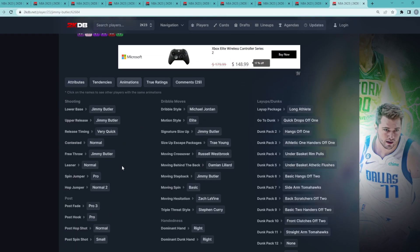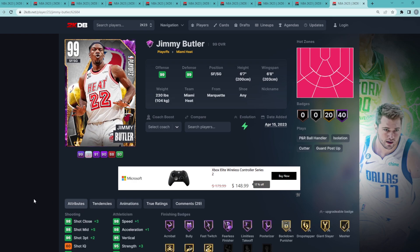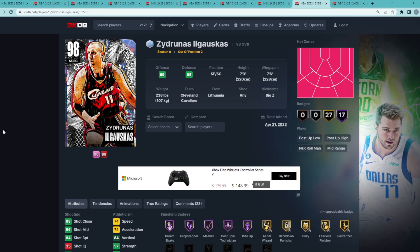His stats do get a decent upgrade all around, though no update to his dribble sticks or his jump shot. I think they're very solid, and Jimmy Butler is a very underrated shooting guard in the game for his Playoff version.